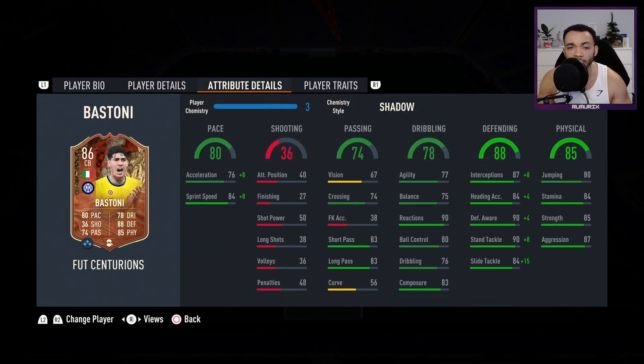I'm going to start with a Shadow on him. An Anchor can make him the lengthy accelerate type; with a Shadow, he is the controlled accelerate type. I'll see how he is with a Shadow and then if I feel it's necessary, I'll change to an Anchor to make him lengthy.